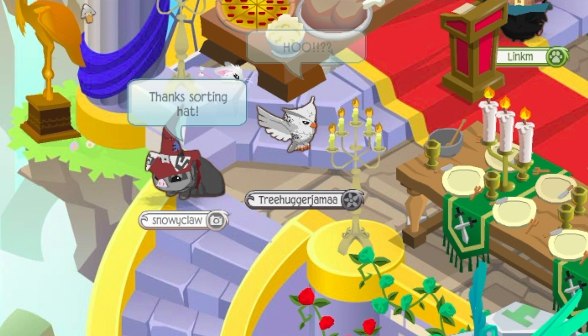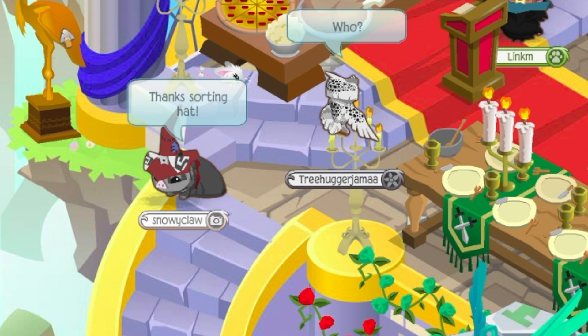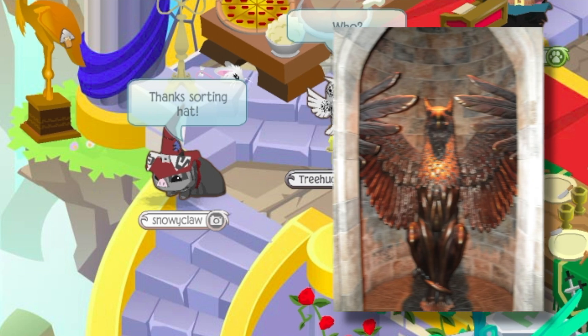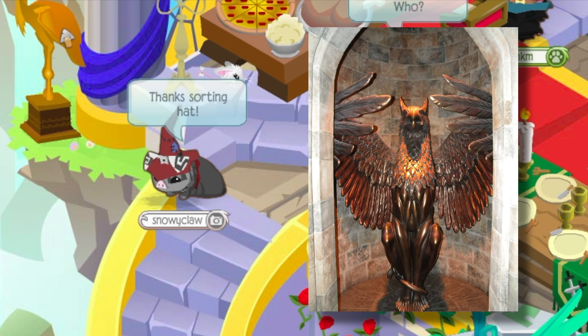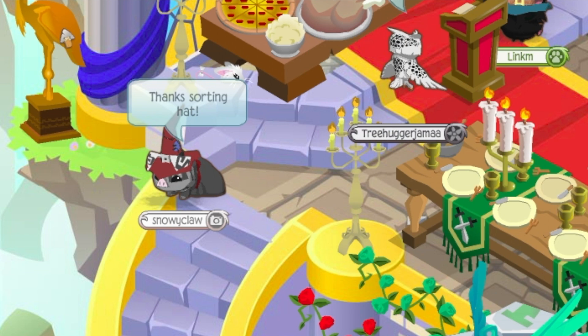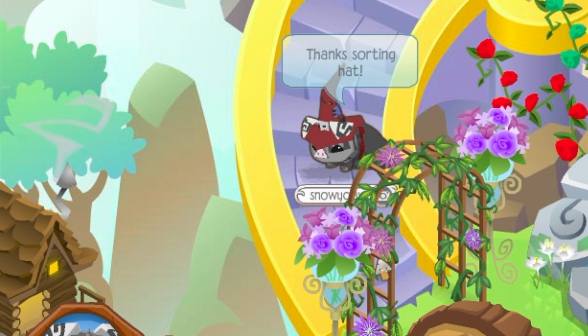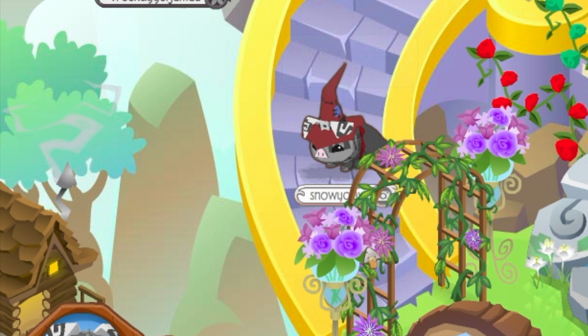Over here we have the golden statue, which slightly resembles the Griffin you can find in Hogwarts — where if you give it a password, perhaps 'lemon drops,' a staircase will appear and go down to the headmaster's area. Over here you can see a view of Hagrid's house, the little house over on the hill where he houses many mystical creatures.